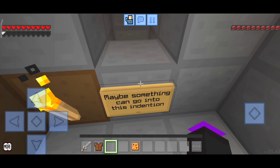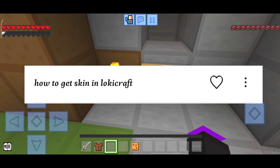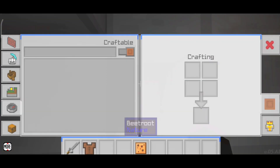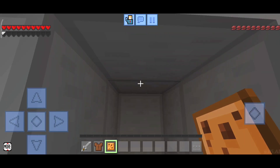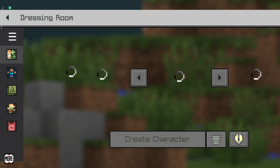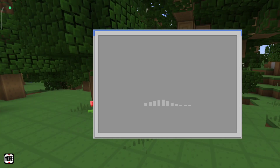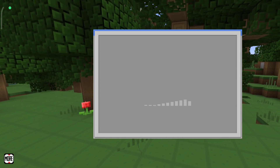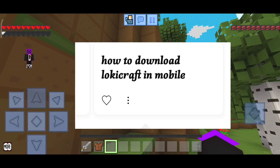The first question is: how to get skins in Loki Craft. In order to get skins, just turn on your Wi-Fi or mobile data, open Loki Craft, and go to the 'Change Skin' option. Then go to 'Create Character Skins' and from here you'll be able to get a lot of skins that you can use.